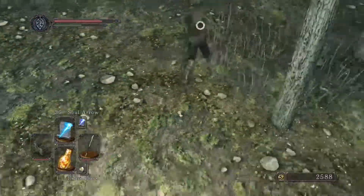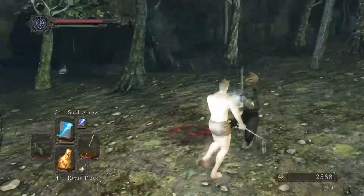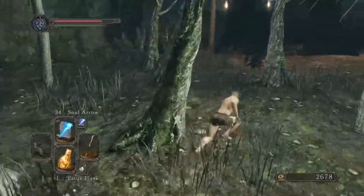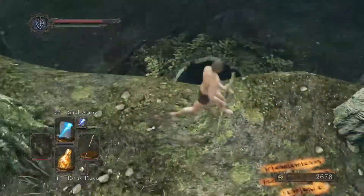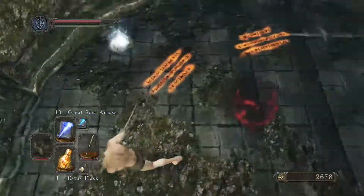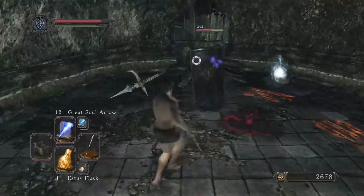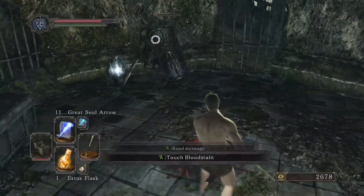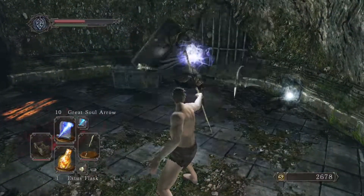Another key thing about going to Perillion is that he will give you a very important item — the blue tearstone ring — which, unless you're just going to run through to the Shaded Woods, is quite decent for an early game run. I feel like our cast speed is already quick enough, but it could always be quicker. With these guys, just roll through — his shield always goes up following his attacks, so sometimes you take bullshit little hits like that, but that's fine.